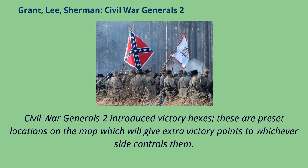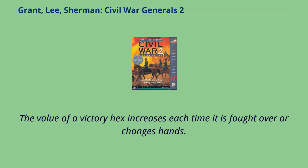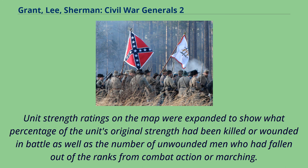Civil War Generals 2 introduced victory hexes. These are preset locations on the map which will give extra victory points to whichever side controls them. In addition, a hex which has been fought over several times will turn into a victory hex. The value of a victory hex increases each time it is fought over or changes hands. Conversely, a victory hex that is not fought over or changes hands gradually loses points and may eventually disappear. Unit strength ratings on the map were expanded to show what percentage of the unit's original strength had been killed or wounded in battle, as well as the number of unwounded men who had fallen out of the ranks from combat action or marching.